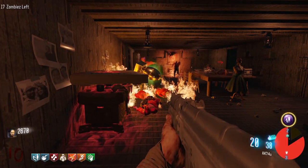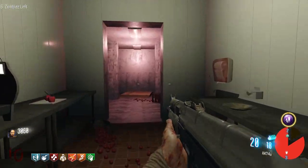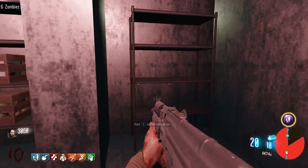Once you've successfully filled all five soul boxes, you'll see a message pop up on the screen saying 'I am pleased,' and the metal door in the cafe kitchen will open up, revealing the teleporter.